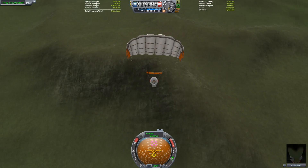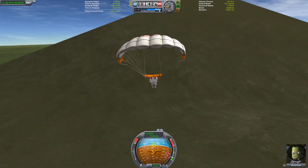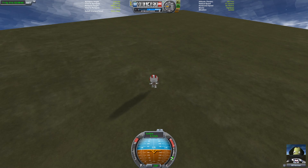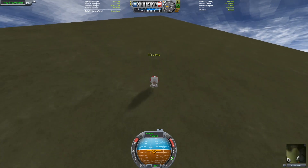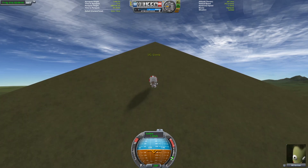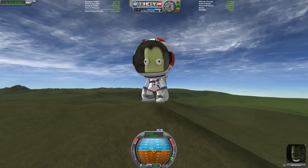And that will conclude our minimalist mission to Moho. These minimalist missions are always fun to do — there's a really wide space of potential techniques that can be used. I'm definitely going to do some more in the future, I just need a destination. Thank you everyone very much for watching, and I'll see you next time.